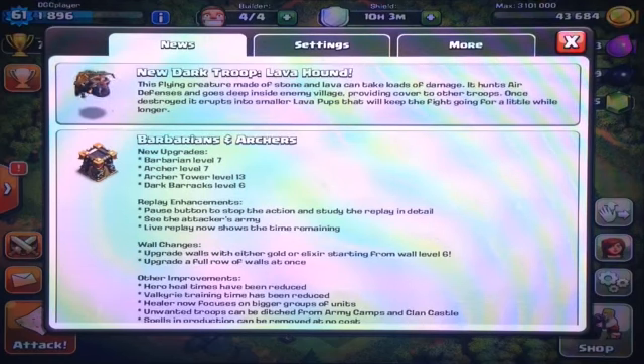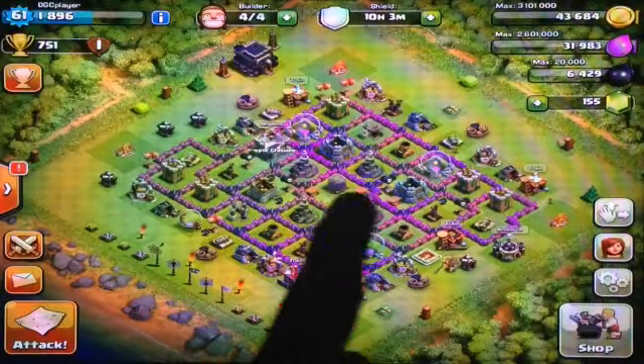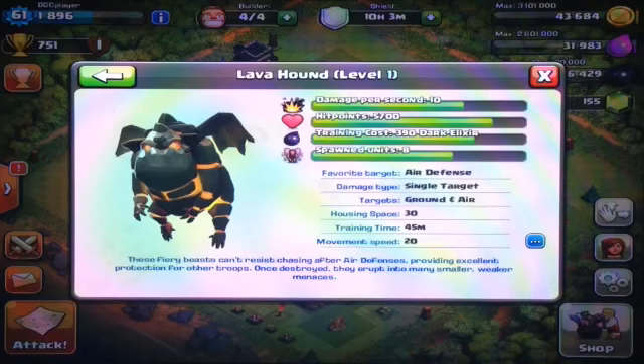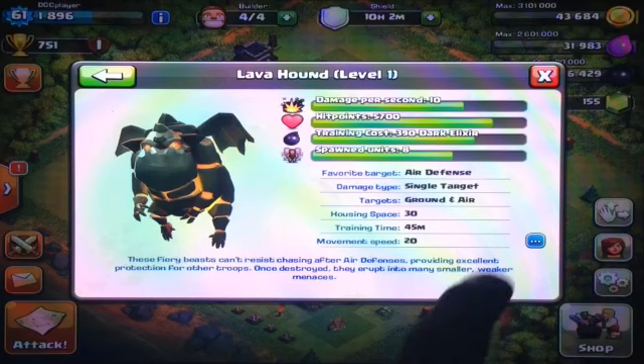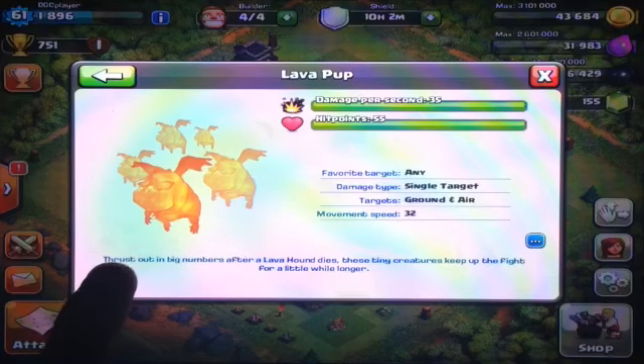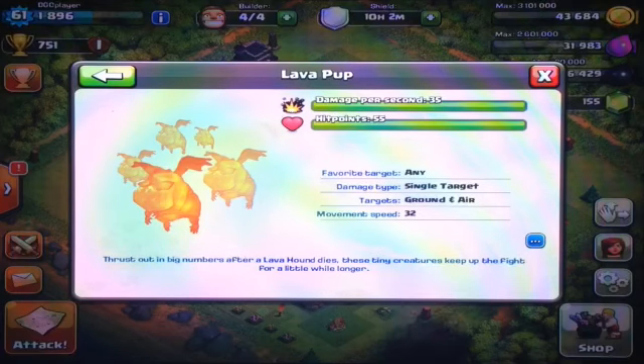It's like a minion plus a goblin all together combined into one. It's a flying troop. Its favorite target is air defense, and it targets anything. It's a single target troop that can hit ground and air targets, and it takes 32 housing space, which is a lot.